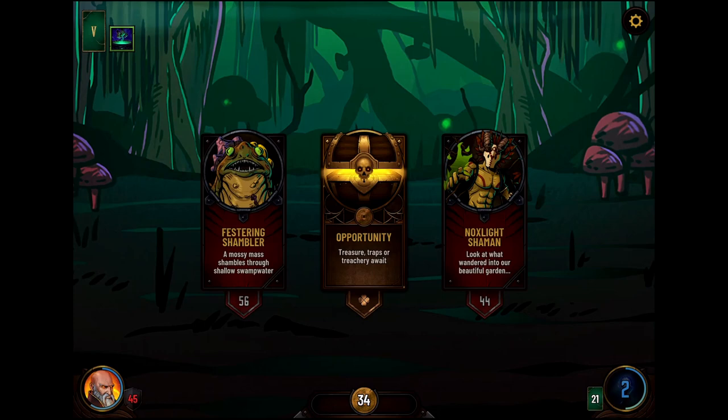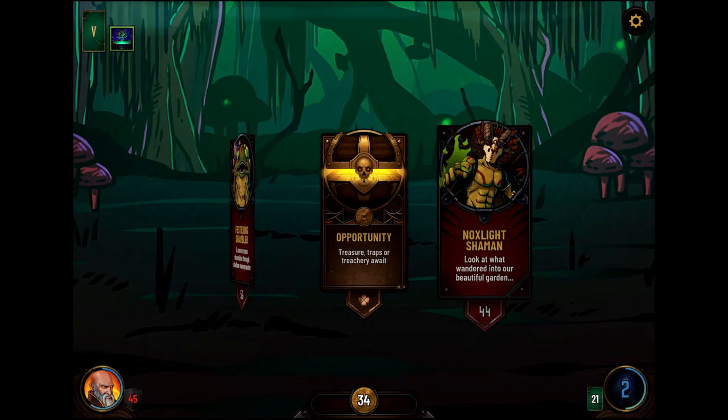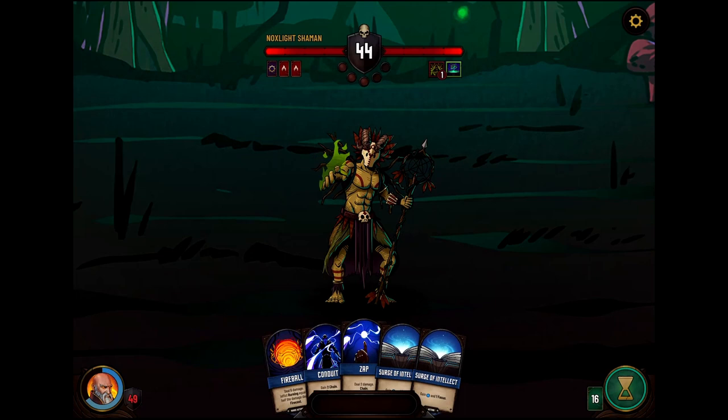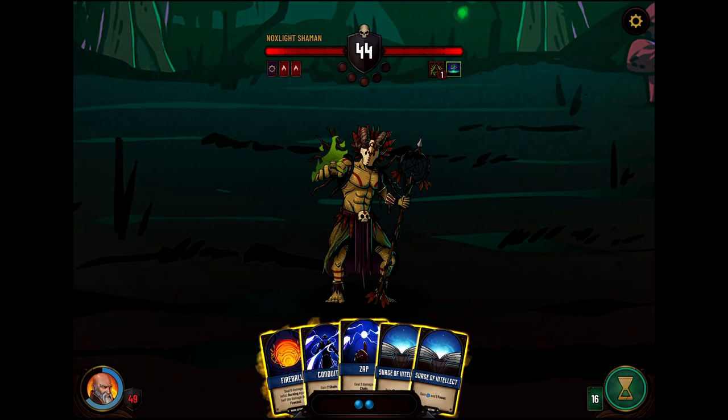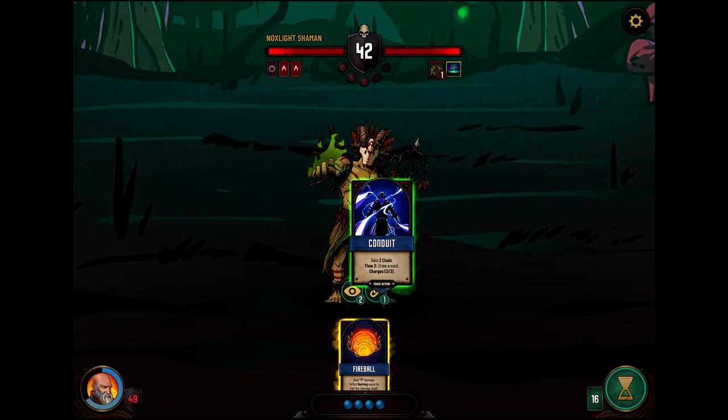Nox Light's shaman has less health — we can do another opportunity. Let's try the shaman while we still have a little bit of health. As the deck thins out we're going to be facing stronger things. I think we want to do the shaman now. But it looks like the opportunity just dissolved there — so maybe you have to take opportunities when you see them? This man's body seems to be flexing very strangely. Surge of Intellect, Surge of Intellect — we can then Zap, Conduit, and Zap. Fireball — that would have messed up the chain if I had played Fireball during that. We're learning. Now we still have four mana.